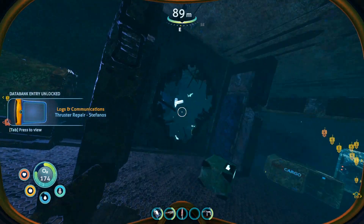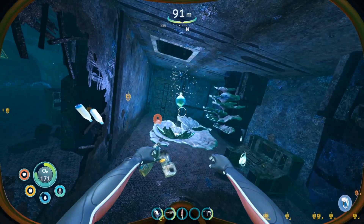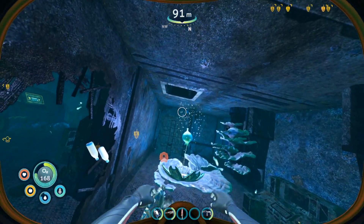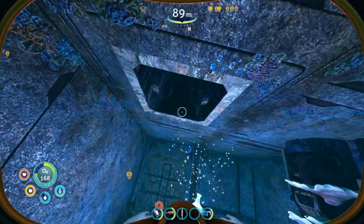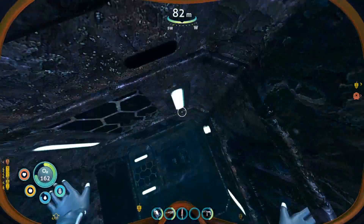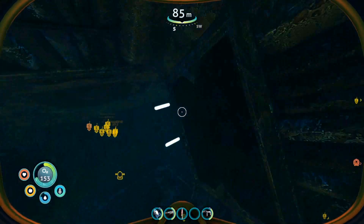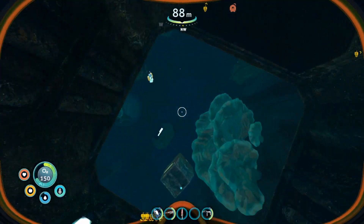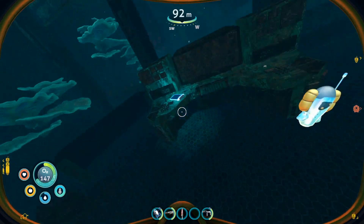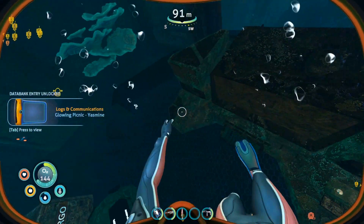Now go right back through where the oxygen plant was. There's a hatch above it — that's the next place to go for the second PDA. Go through the hatch, and in the room it leads up to, there will be your second PDA. That one is The Glowing Picnic by Yasmin.